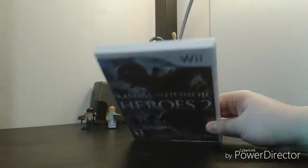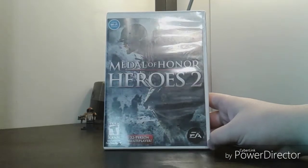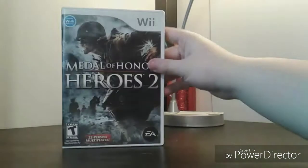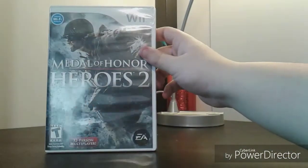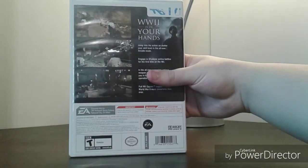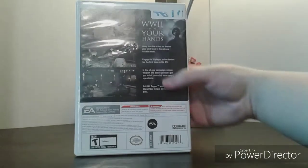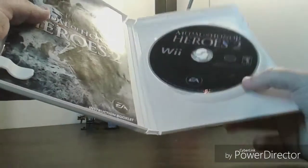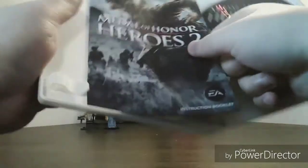The one Wii game I got is Medal of Honor: Heroes 2. The first one wasn't released on Wii, so that sucks. I haven't played it yet but it looks fun. White spine, and the back says 'World War 2 is in your hands' — you can even use the Wii Zapper, which is interesting. Inside is the black disc and the manual with EA cheat codes.